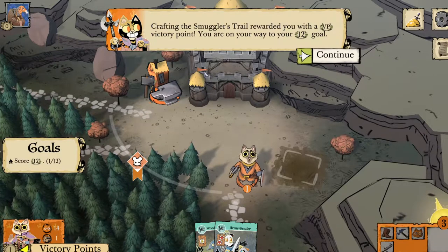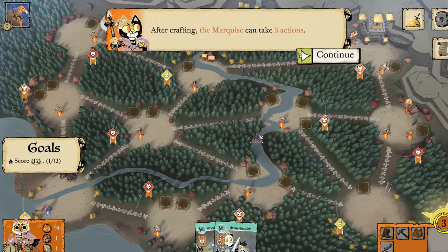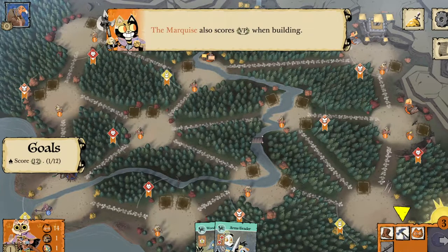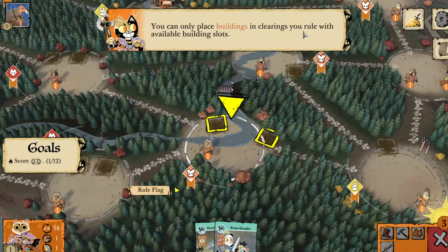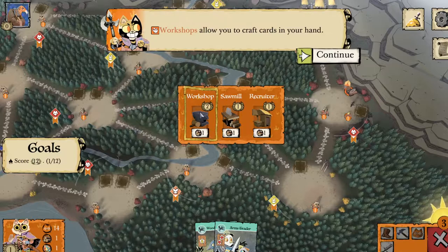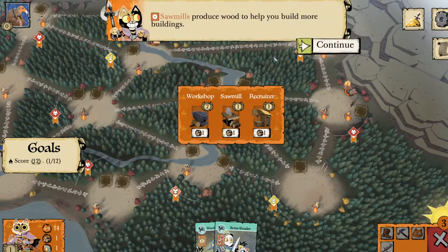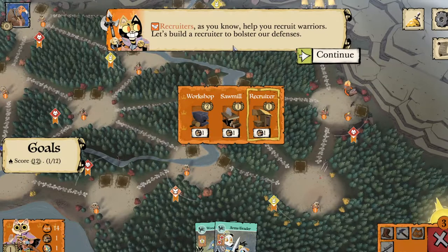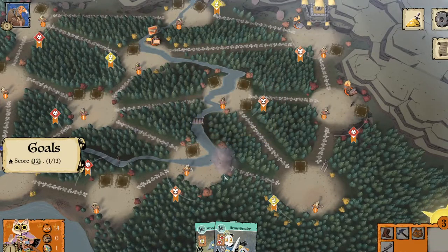After crafting, the Marquis can take three actions. The Marquis also scores points when building. You can only place buildings in clearings you rule with available building slots. Workshops allow you to craft cards in your hand. Sawmills produce wood to help you build more buildings. And recruiters help you recruit warriors. Let's build a recruiter to bolster your defenses. We've built a recruiter down here too — we have one up there and one down here. Now that there are two recruiter buildings, you can recruit two warriors with a single recruit action.